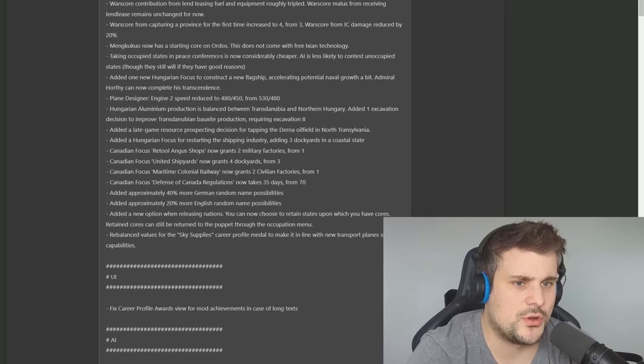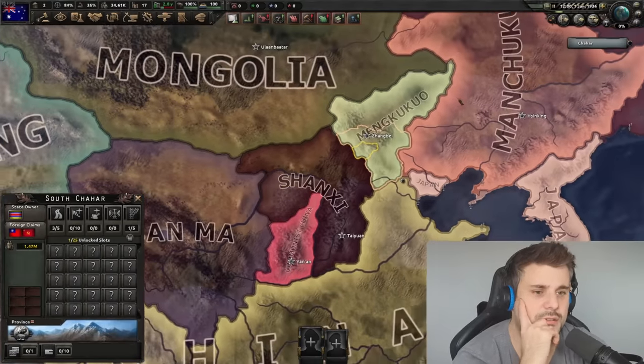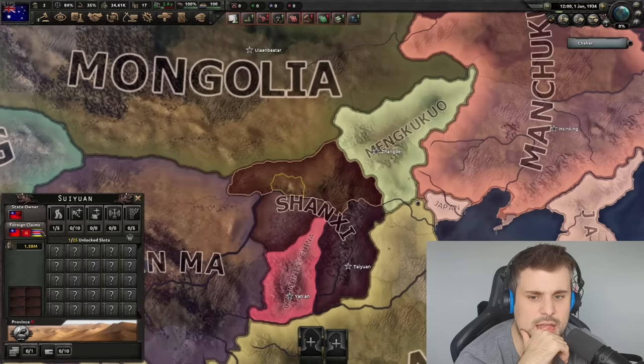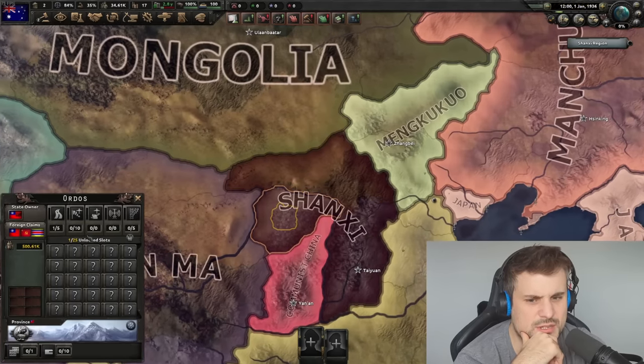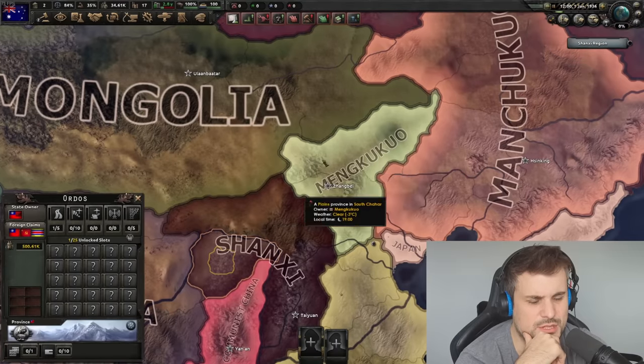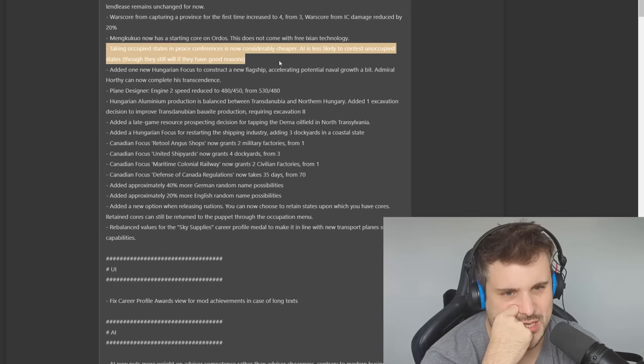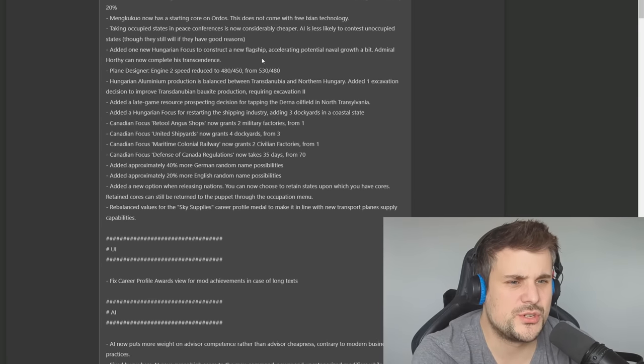Manchukuo now has a core on the Ordos state — the idea being it represents the Mongol-populated inner Mongolian areas. Taking occupied states in peace conferences is now considerably cheaper, and the AI is less likely to contest unoccupied states, though they still will if they have good reasons. One of the issues was that the AI would frequently keep demanding the same province and blow all their points trying to get one piece of land. Added one Hungarian focus to construct a new flagship, accelerating potential naval growth.